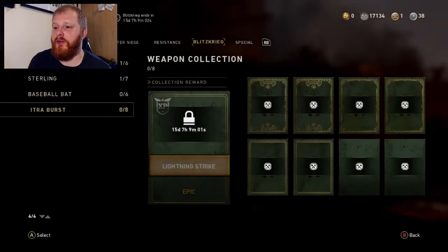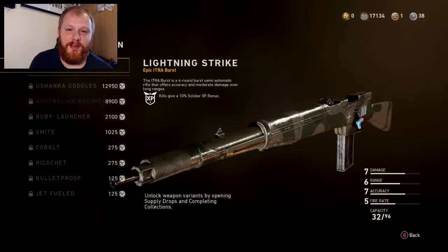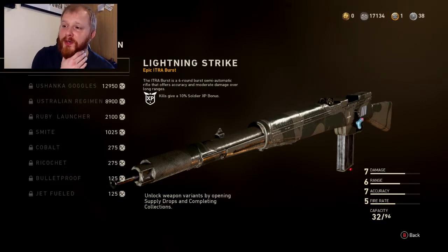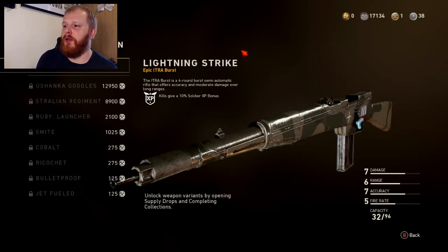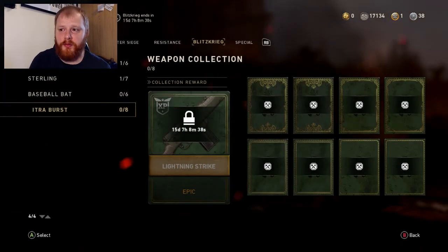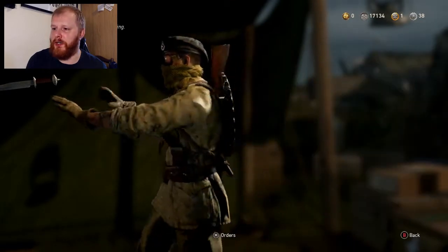The Sterling is different to other SMGs. You've also got the Itra Burst, which is a four-round burst semi-automatic rifle. That's good because I've used a four-round burst for a while. There was one in BO3 that I quite liked — it was a three-round burst in BO3 — but there are two new weapons to be getting here.